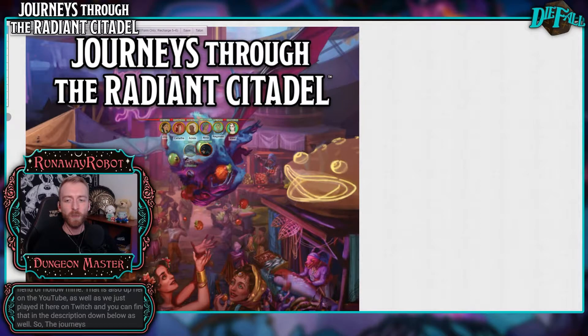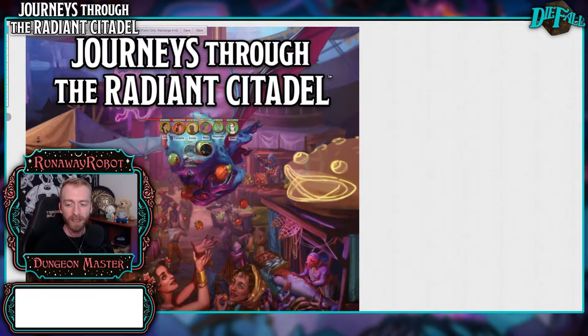The Journeys Through the Radiant Citadel — what is this? Through the mists of the ethereal plane shines the Radiant Citadel. Travelers from across the multiverse flock to this mysterious bastion to share their traditions, stories, and calls for heroes. A crossroads of wonders and adventures, the Radiant Citadel is the first step on the path to legend. Where will your journeys take you? Journeys Through the Radiant Citadel is a collection of 13 short standalone D&D adventures featuring challenges for characters levels 1 through 14. Each adventure has ties to the Radiant Citadel, a magical city with connections to lands rich with excitement and danger. Each can be run by itself or as part of an ongoing campaign.